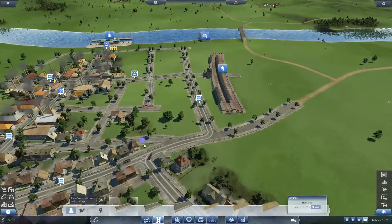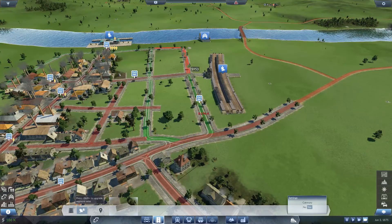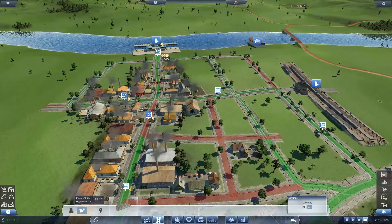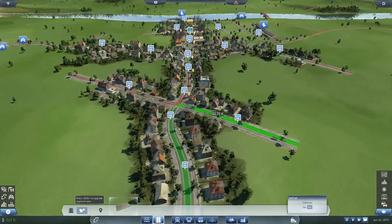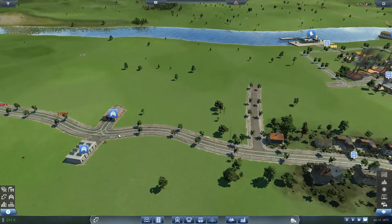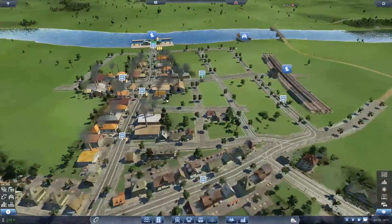We'll upgrade that road. Catenary - yes, we want all these to be electrified. Electronified - yes, that's a word, I looked it up in the dictionary. Electronified. It's not really. Electrify the tracks here because that way I can electrify the depot as well. With everything electrified I should be able to afford an electric tram on the routes when they're available. It's amazing - I can build electric tram tracks but I can't build the trams themselves yet.